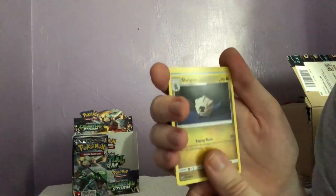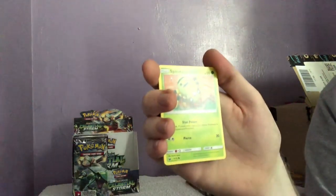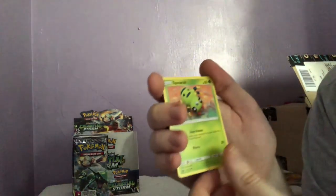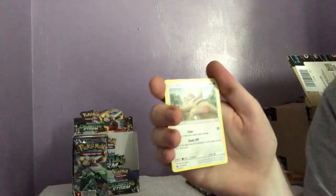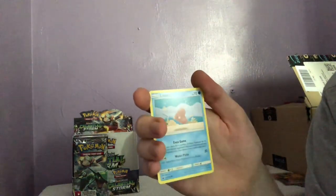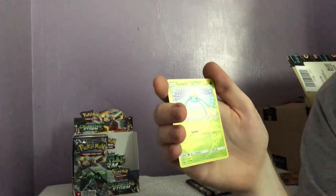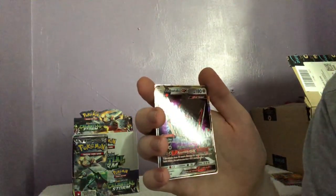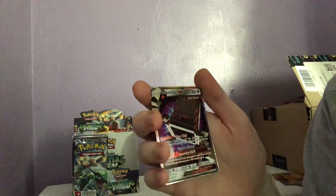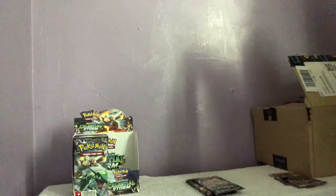I like cards like this where it's like an actual physical model has been made in real life. And we got a Buzzwole — I think that's an Ultra Beast. Yeah, I haven't played Sun and Moon yet — tell me if it's any good. I mean, I played X and Y and I'm planning to pick up Crystal on Tuesday.